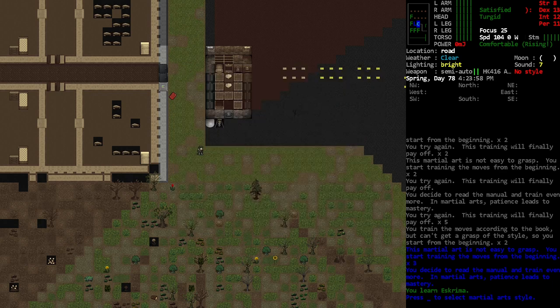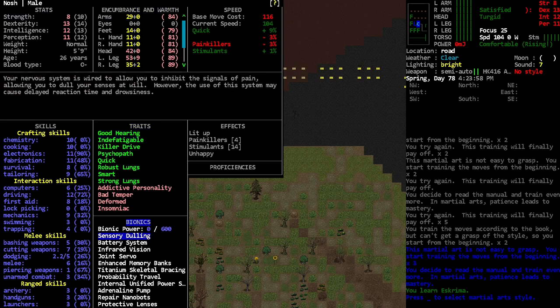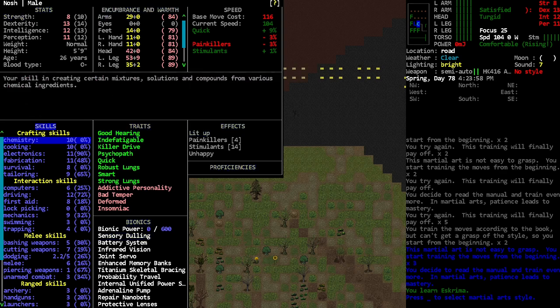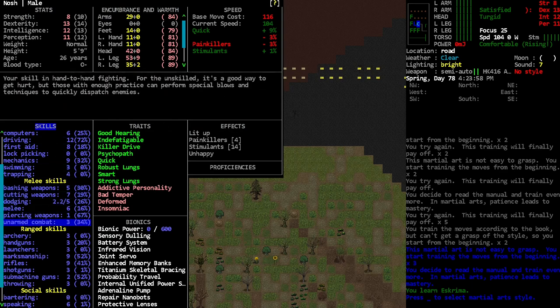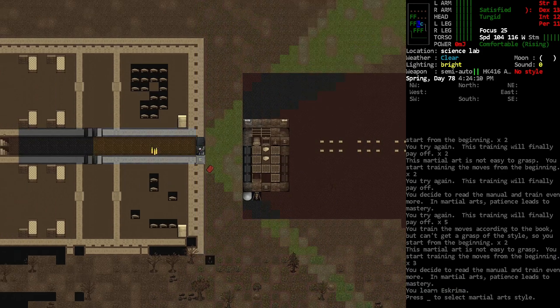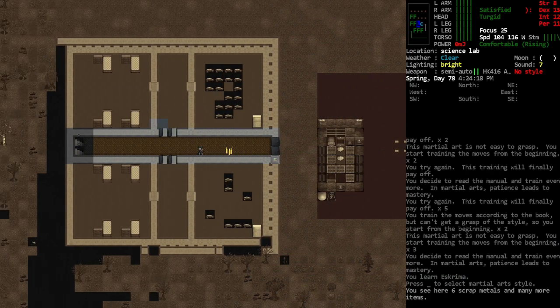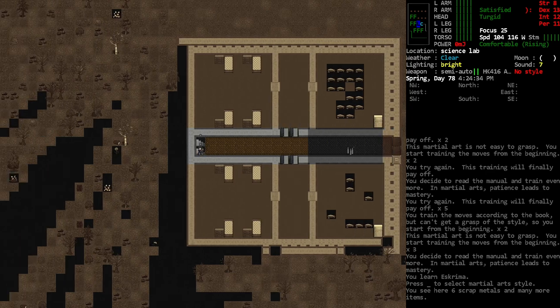I need to play around with martial arts more. If we look at our skills, unarmed is one of our lowest — it's still three, which is respectable. We could probably martial-arts most zombies pretty safely. The concern would be when we're trying to face something a little more formidable.